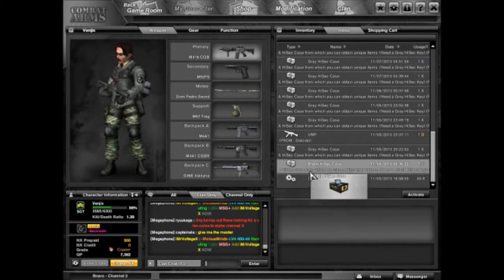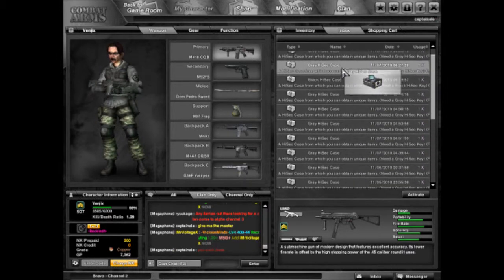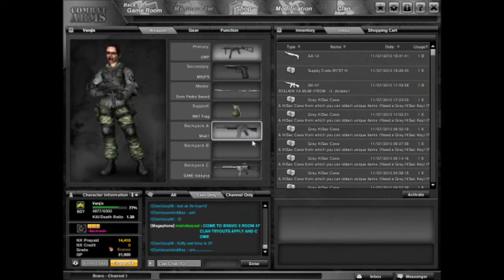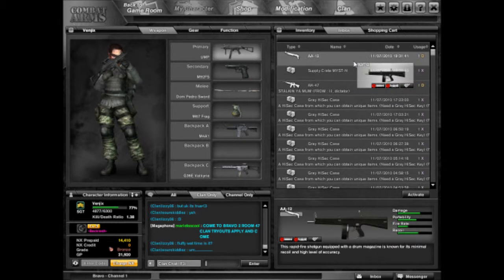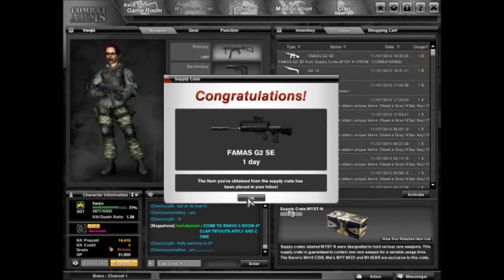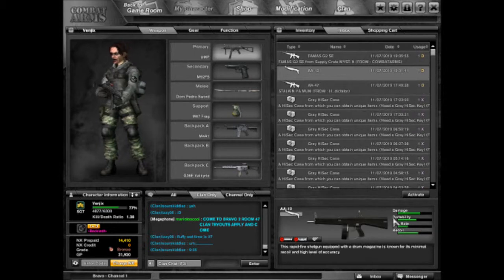Hey guys, it's Mystic here. Just a couple of shoutouts before I get started. One to Doc Yoto Tim for gifting me a UMP to do a review on for the GP review — I will do a review on that when I get a chance. Also a shoutout to Little Dictator Dylan, a clan member — he sent me an AK-47. He's obsessed with Russian guns, so we call him Russian Dylan because we have another Dylan who's American. I bought an AA-12 to do a review on for today, Monday's review. I also got a famous G2 SE, so that'll be the NX review I do on Friday. I'll activate the AA-12 now and do a review on that for you and post it on YouTube. Enjoy the review, guys.